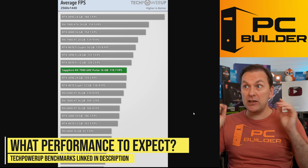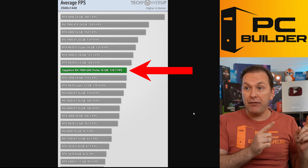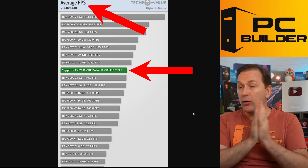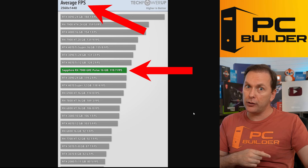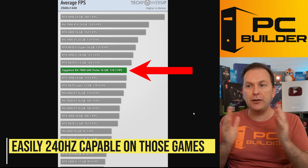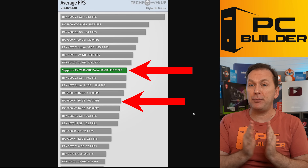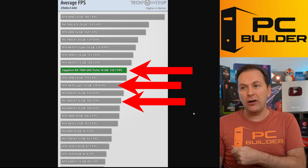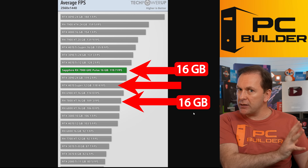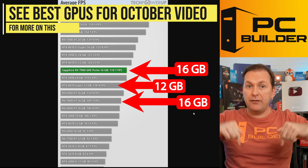What kind of FPS performance can you expect? From the TechPowerUp RX 7900 GRE review across 23 different games at 1440p ultra details — mostly single-player titles — it gets 119 to 120 average FPS. For competitive settings you'll easily hit 240Hz on most titles. The 7800 XT gets 109 average FPS for a pretty big discount. The RTX 4070 Super gets basically 118 FPS — just 2 FPS difference — but with 12 gigs of VRAM versus 16 gigs, I'd probably go with the 16 gigs. I covered this in much more detail in our best GPUs for October video.